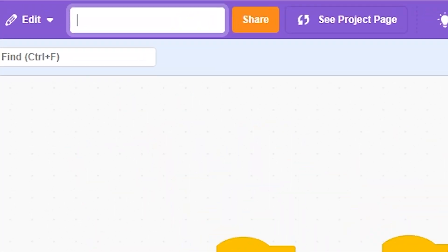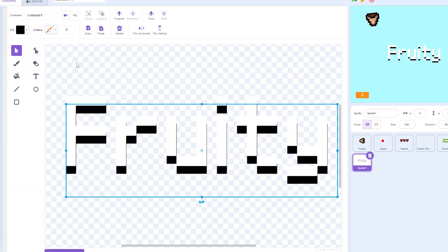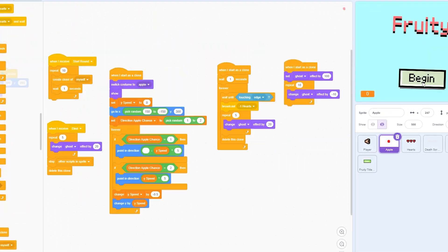Next comes the title screen, but before that I need to name the game — so yeah, Fruity. Then I started programming and building the title screen, and same with the menu when you die.